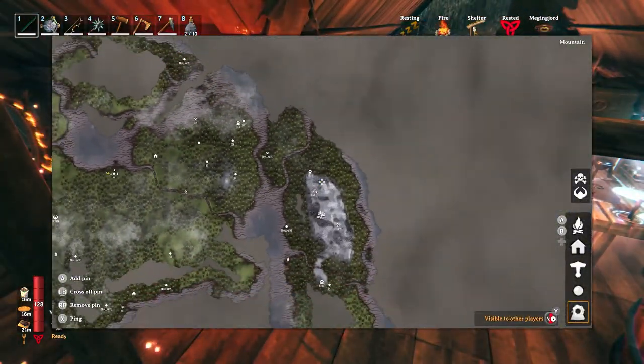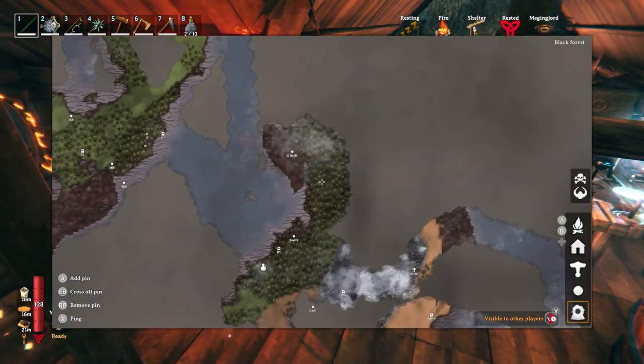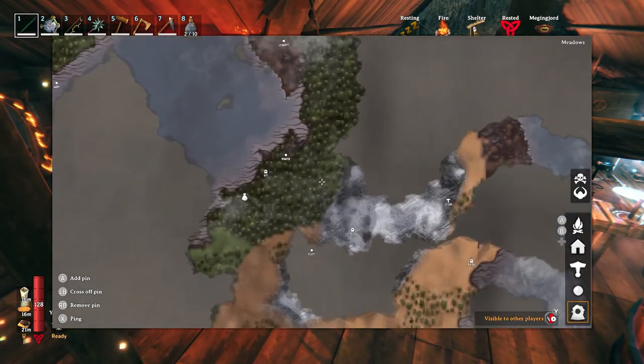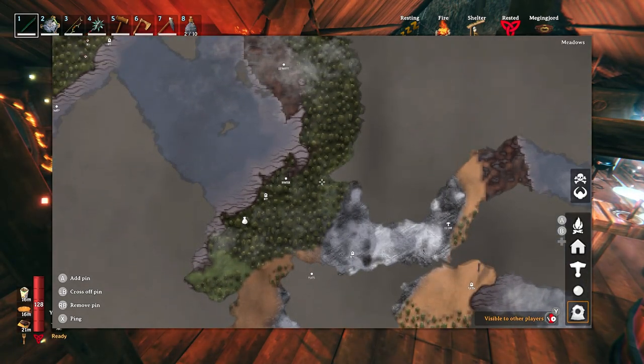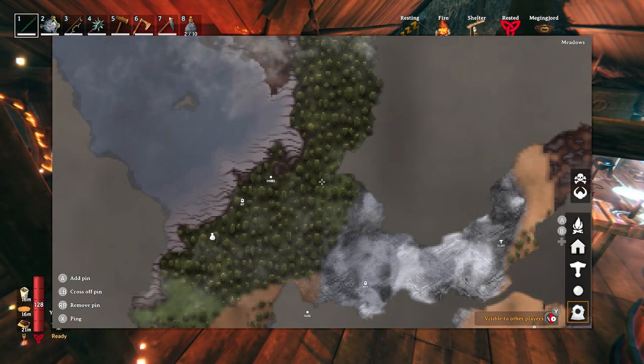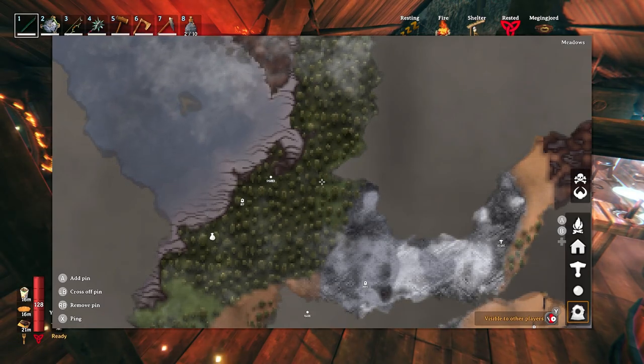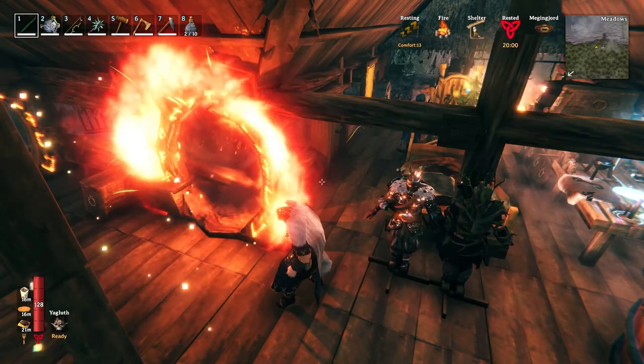I don't think I need another portal — I have BF9 right there. Basically I'm taking down, avoiding the plains and just trying to run through the forest, without a path, all the way to BF9. Let's get it going.